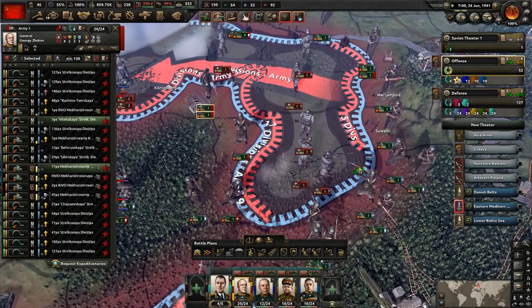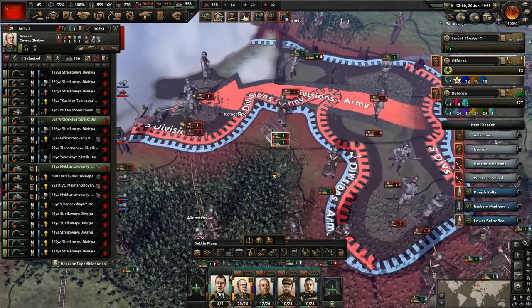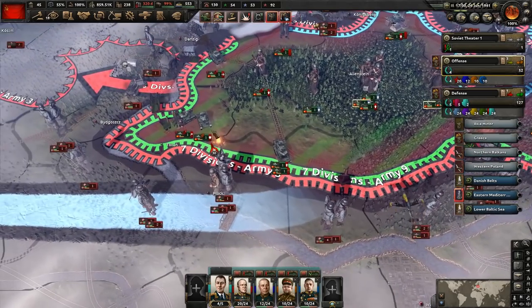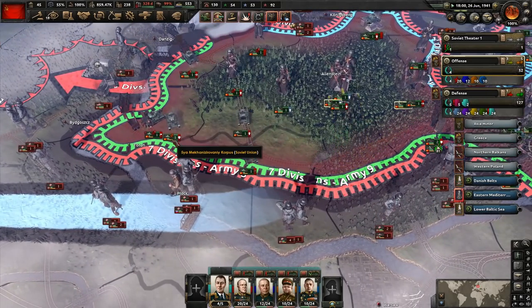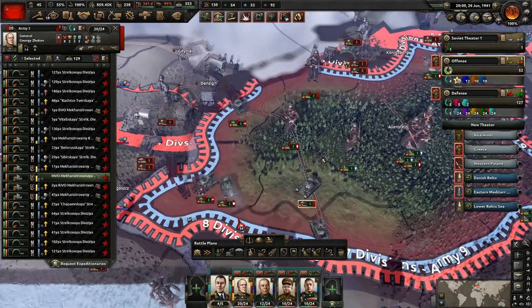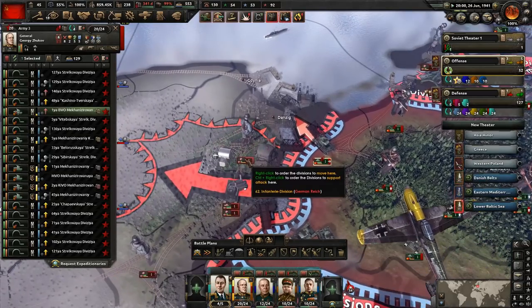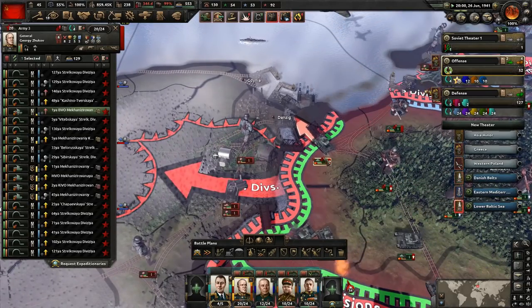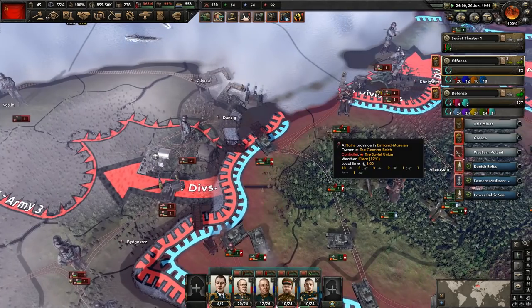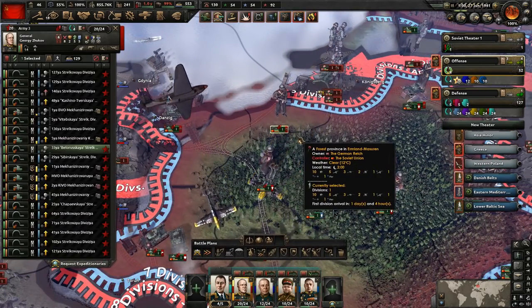We got ourselves an ace pilot — excellent! We want to get the win there before we attack anywhere else. They might beat us back here even with that tank. I'm going to keep some of these red divisions on the front. You can see they're trying to retreat, which is not what we want. Can we get there before him? I think so — I think we're going to grab Danzig, which remember was our entire goal of this offensive. We have now achieved that. That worked out nicely.